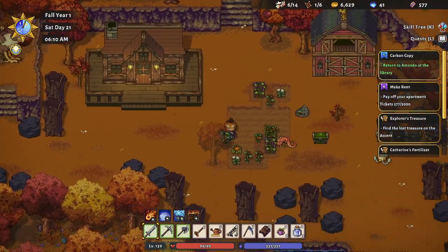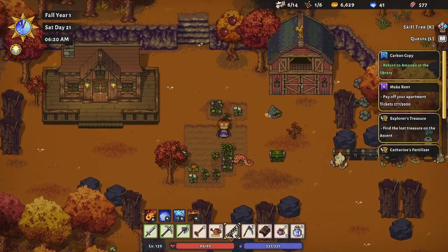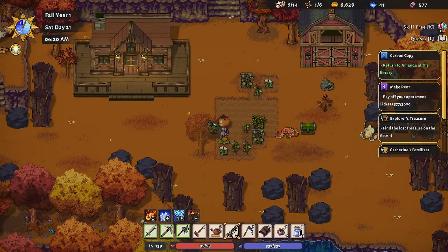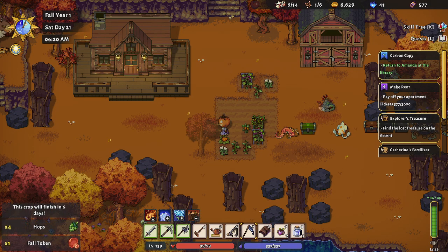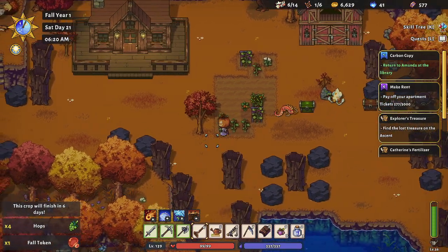Outside we go. Let's harvest some crops if they're ready. Nothing ready up here — wait, what's this hiding behind the tree? We got some hops. And I think that's all that we have ready.